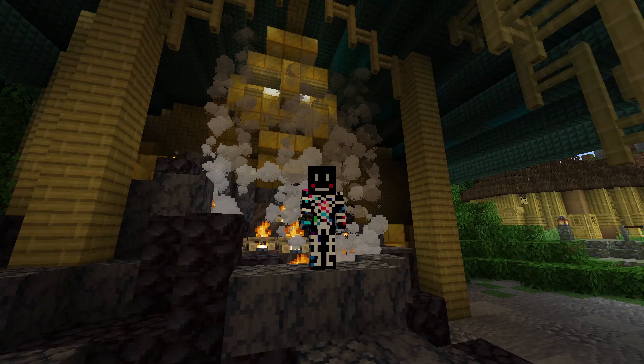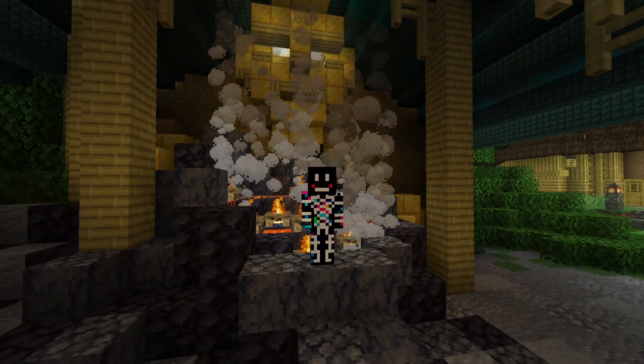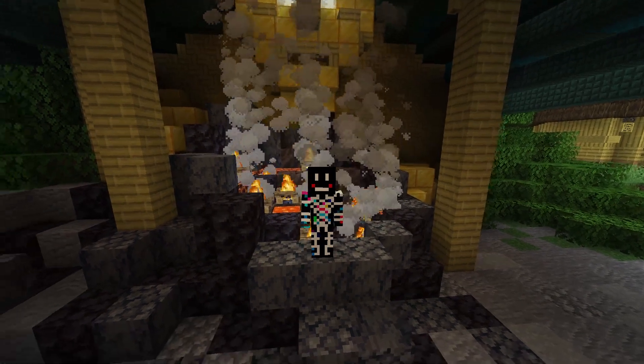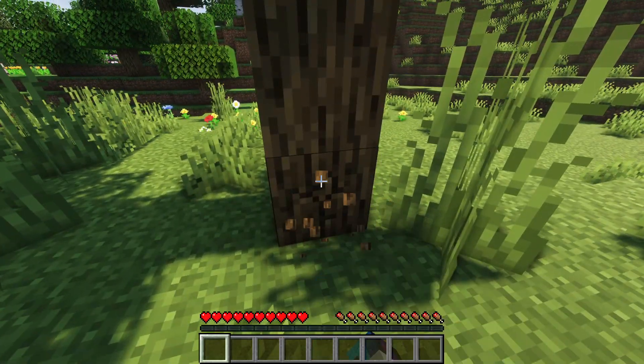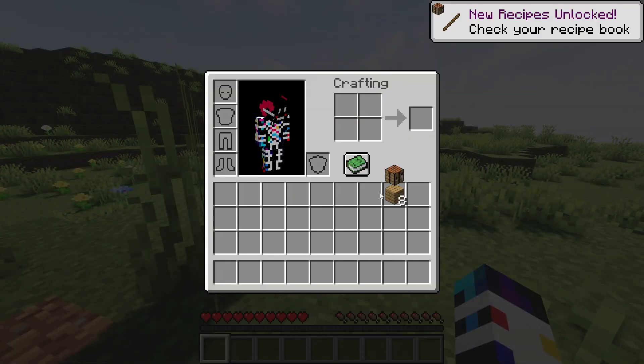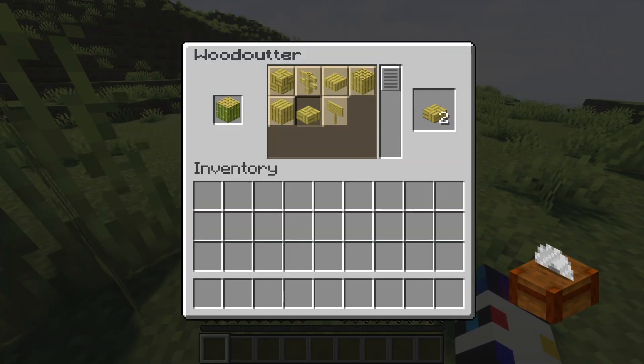Speaking of empowering players to keep up with the ever-expanding world, we started this by talking about bamboo as the newest wood set, and how important wood is in Minecraft. After all, it's the first block you mine in the game and usually the first thing you craft with. With more and more wood sets being added, a woodcutter is not only the most natural addition, it's also the most Minecraft-y of everything I've suggested.